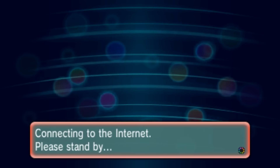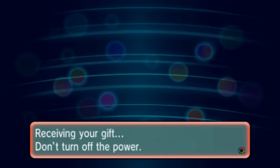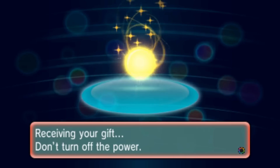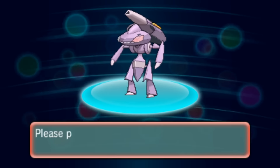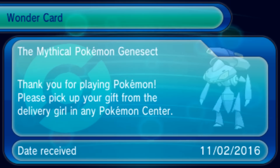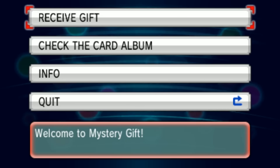There's the Genesect — let's receive it now. I will be doing a theme team video later after this; I just thought I'd put these event videos up anyway to remind you guys. There we go, there's the Genesect. It comes with some pretty interesting moves too. That's the gift received.